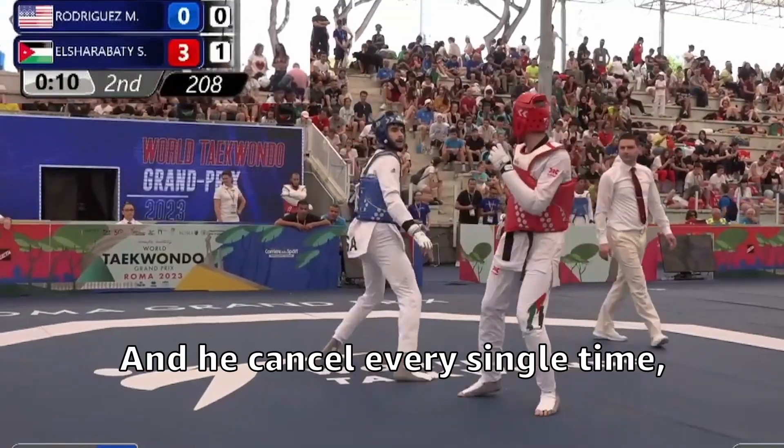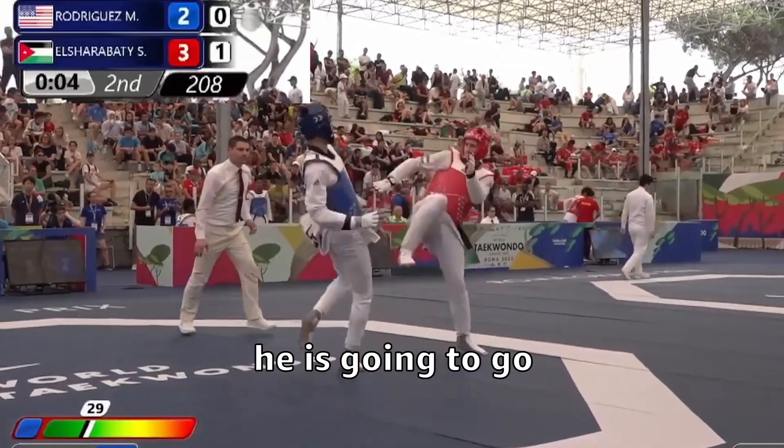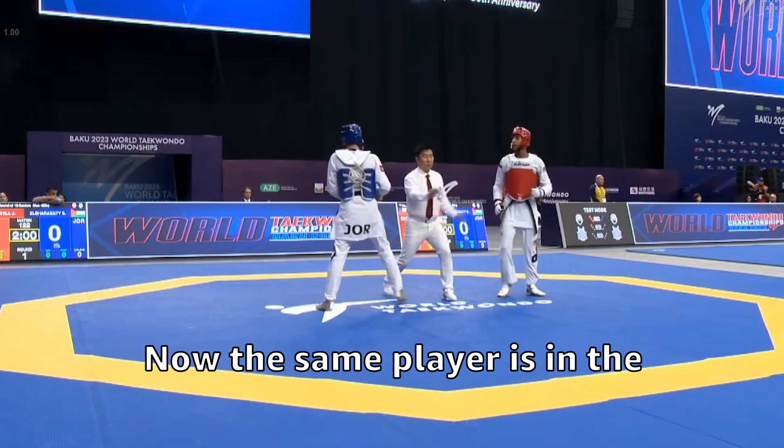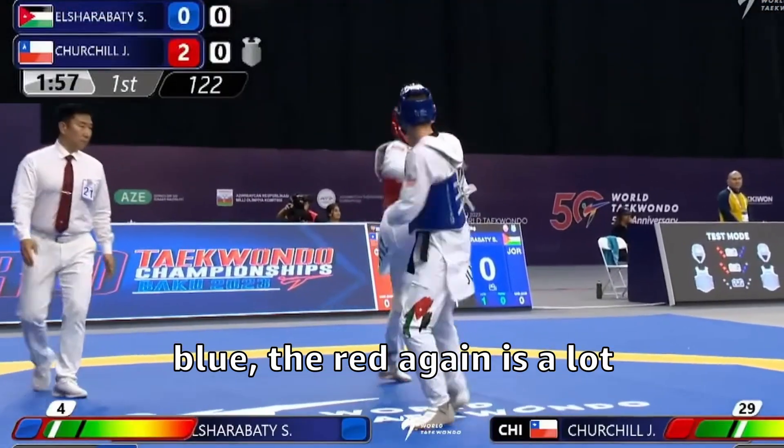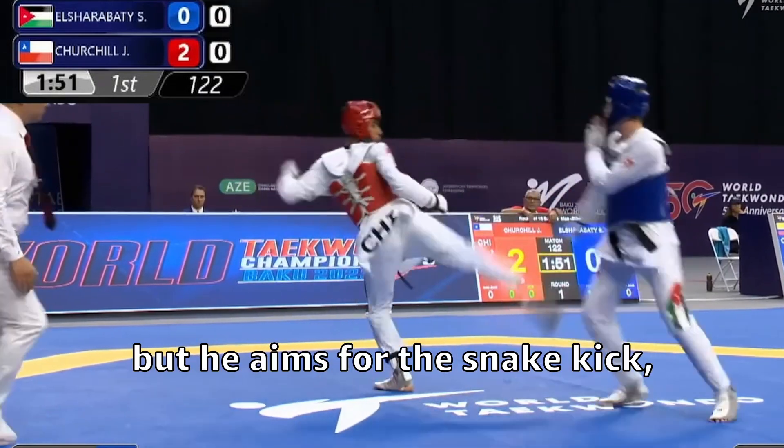He cancels every single blue kick — with 3 seconds left he's going to get out of that bind. Now the same player is in the blue. The red again is very aggressive, playing a lot with the front leg, but he aims for the snake kick.